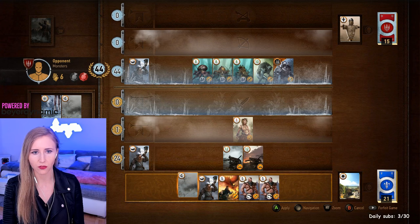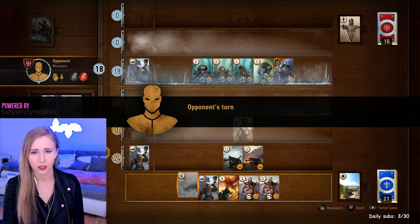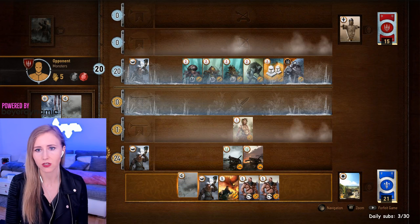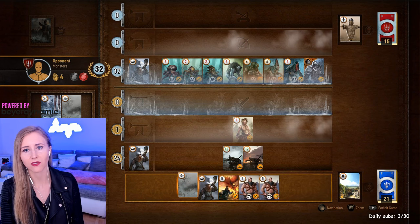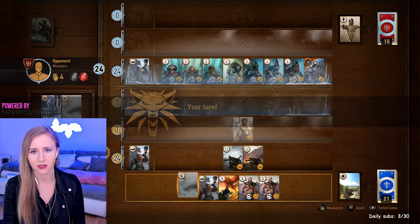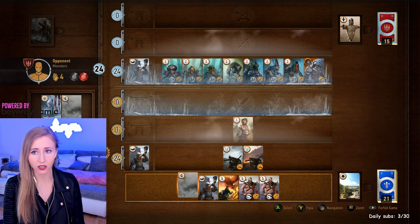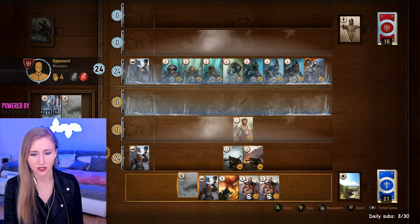You can see what happens with frost: I frost the melee row for both of us and it reduces his attack damage. He's playing the crowns card. My frost card was really good — he apparently has no clear weather effect, or maybe he's saving it.